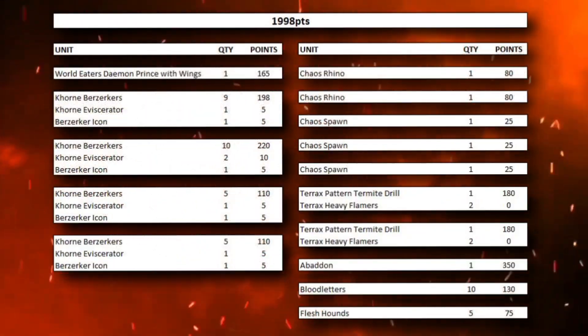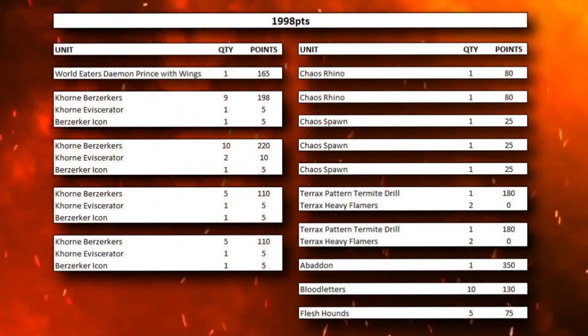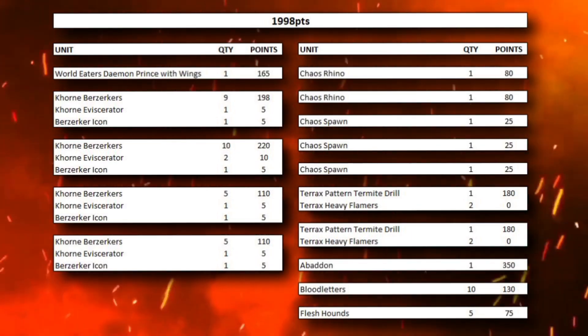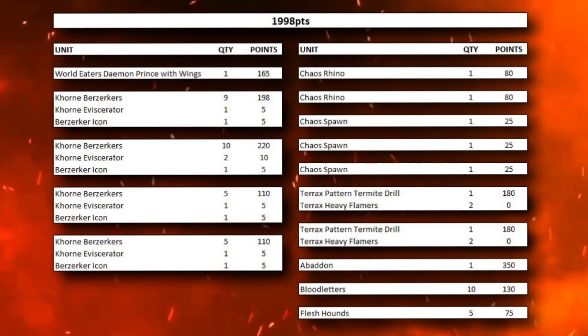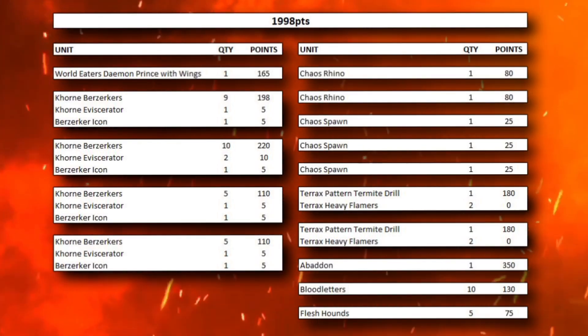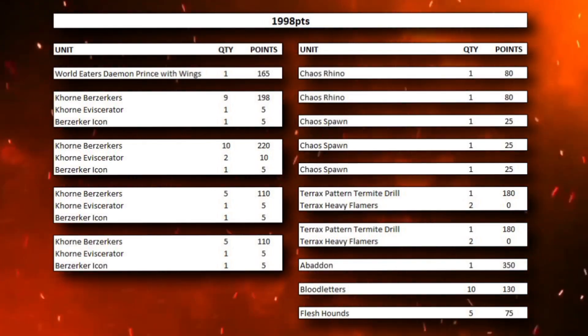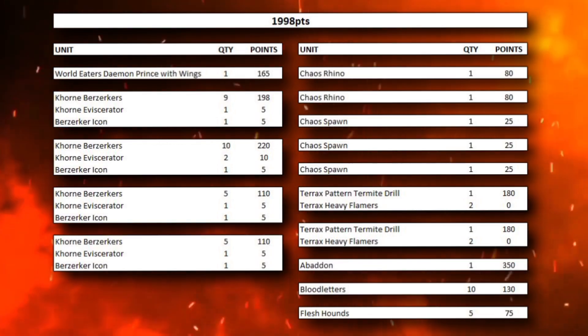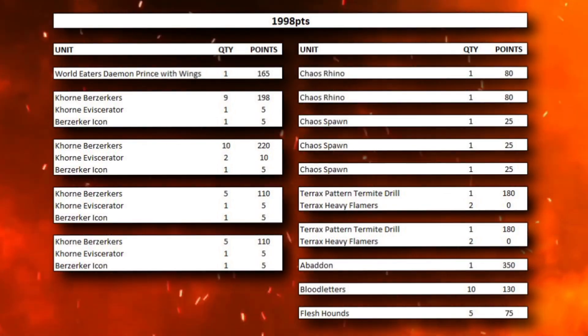For our HQ we have a World Eaters Demon Prince with Wings, a unit of 9 Korn Berserkers, a unit of 10 Korn Berserkers, 2 units of 5 Korn Berserkers, 2 Chaos Rhinos, 3 Chaos Spawn, 2 Terax Pattern Termite Drills, and then our Allied Detachment which has Abaddon the Despoiler, a unit of Bloodletters, and a unit of Flesh Hounds. The big change here is Abaddon the Despoiler — the reason he's so powerful is because he has an aura of plus 1 to charge rolls.